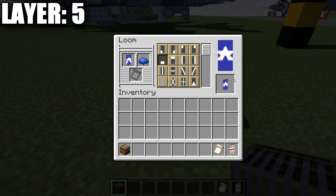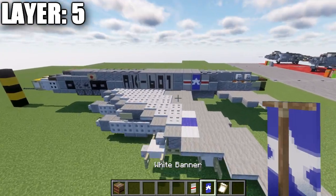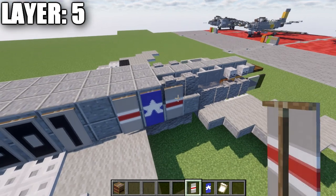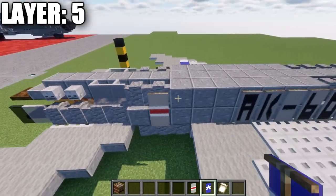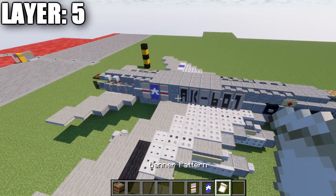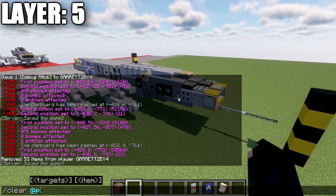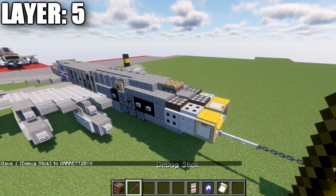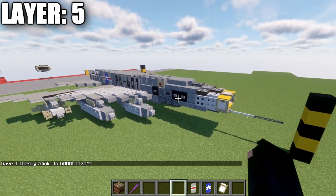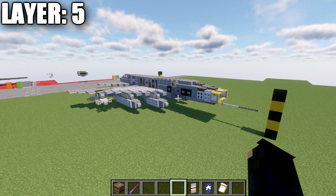With the banners complete, on the left side of the aircraft place: stripe banner, star banner, stripe banner for the National Star Insignia. That wraps up everything for layer five. Java players can also use the debug stick to right-click the front piston to fix the sloping. Let's move on to layer six.